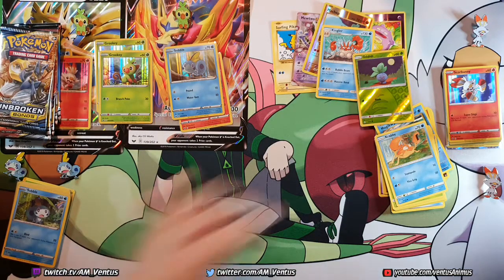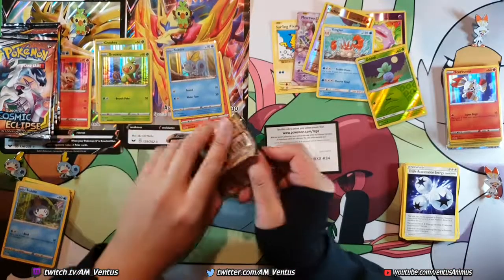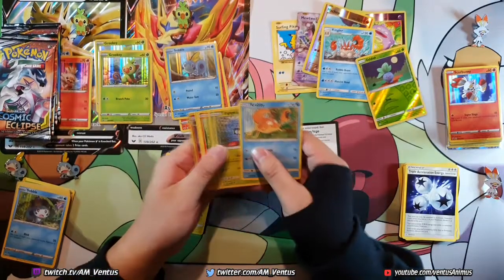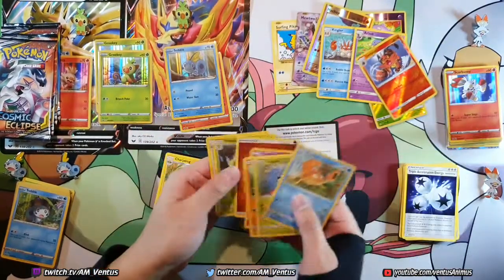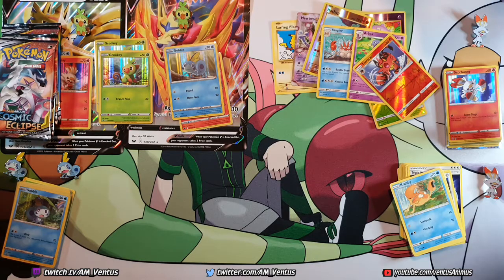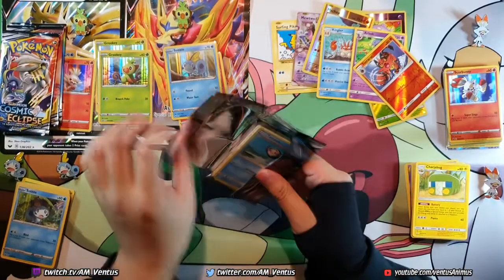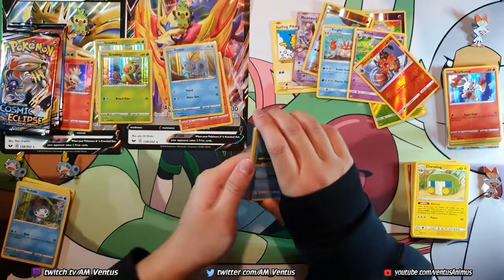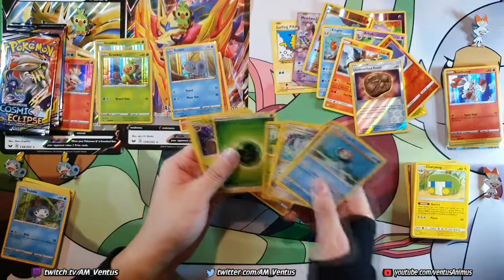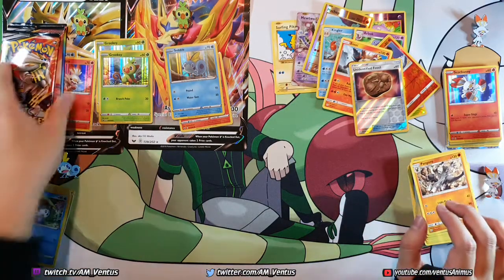I didn't give you the evolutions code — here we go. Way too tight. Another Unbroken Bonds. Charjabug, Torkoal and Arbok. These are horrible packs. I feel like I'm getting ripped off. But I guess I have been getting kinda lucky recently. Let's hope the luck continues for these ones — maybe four GX's in a row. That'd be insane. Pangoro and garbage. Damn, this sucks.